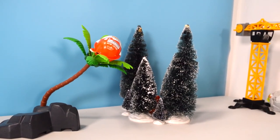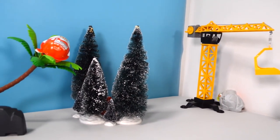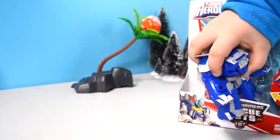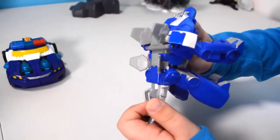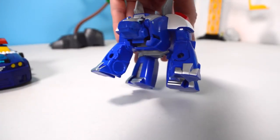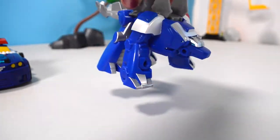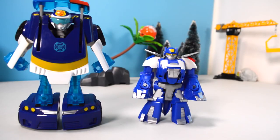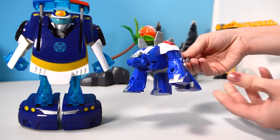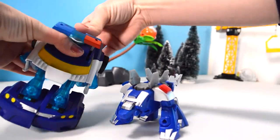We have some surprise eggs - we can see the first one, and the second one where it's hidden, and a third that's also hidden. Let's start with Chase. Rawr! We've opened different versions of Chase. This is a weird one - look at his face, pull his tail. Check him out - this is a super fun version of Chase. He's a stegosaurus!